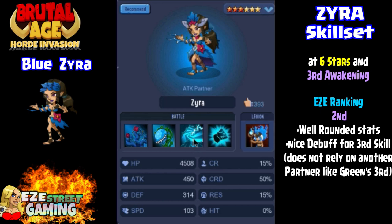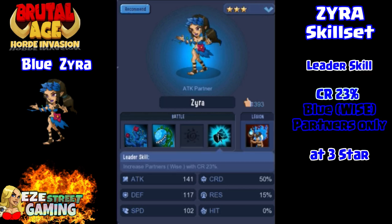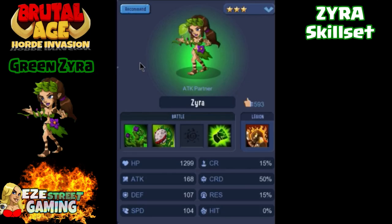At six star, third awakening, I have her ranked at number two. Her stats are pretty close to red's — about the same hit points and attack, but her defense is a little higher than red's. Her third ability is pretty good; although it doesn't do a lot of damage, it does freeze them, and it's better than green's. She does have the leader skill of critical rate at 23%, and that is also just for the blue partners. So if you're going to put her in as a leader and try to use the critical rate, make sure you have at least another blue in there to benefit from it.